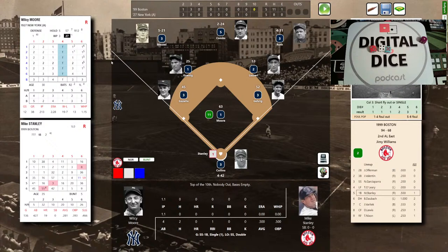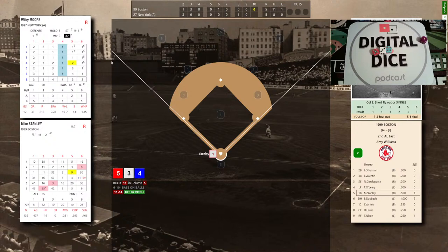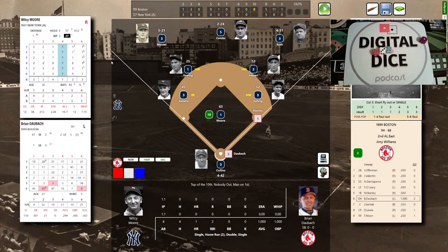Moore back on the bump in the top of the tenth. It's Stanley, Daubach, and Varitek. Stanley — grounded out, singled in a run, lined out, and doubled; 2 for 4. Moore deals to Stanley: pitcher control 5-3-4, that's an 11 — and he is plunked by a pitch! They came inside; Stanley didn't move and trots to first. Stanley is a horrible base runner — a 1. Do we want a pinch runner? We can put Reggie Jefferson in to play first — but we're going to pinch run with Damon Buford after Stanley is hit by the pitch.